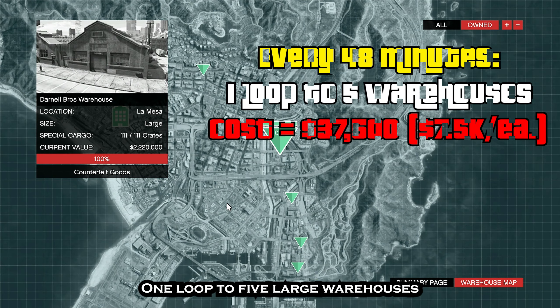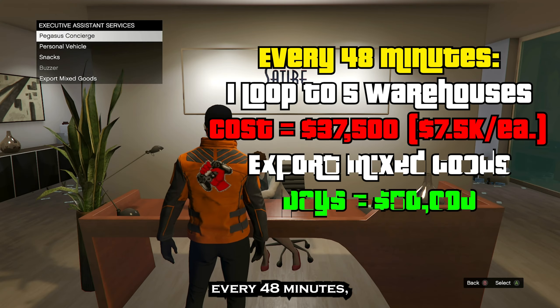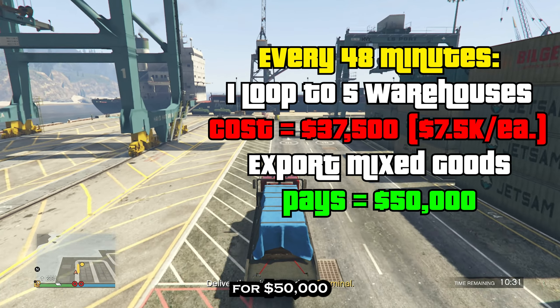One loop to 5 large warehouses costs $37,500 to send all 5 workers every 48 minutes in real time. But after you begin stocking your warehouses every 48 minutes, you can also do an extremely easy mission where you drive a truck for 4 minutes for $50,000.